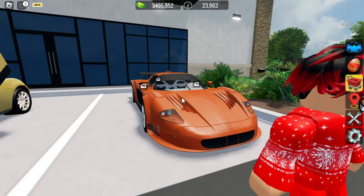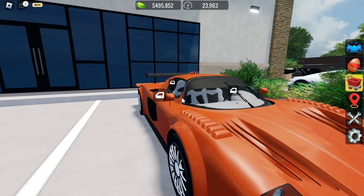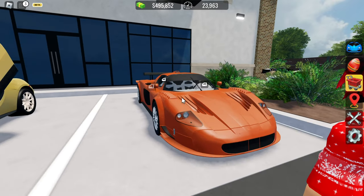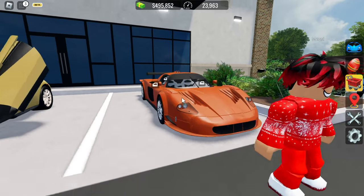Now we have a Maserati MC12. The spec is really clean because it matches the theme of the car — browns and like an Italian red color thing.